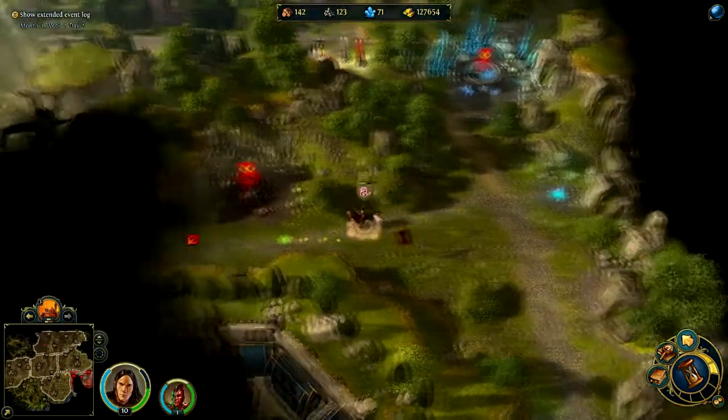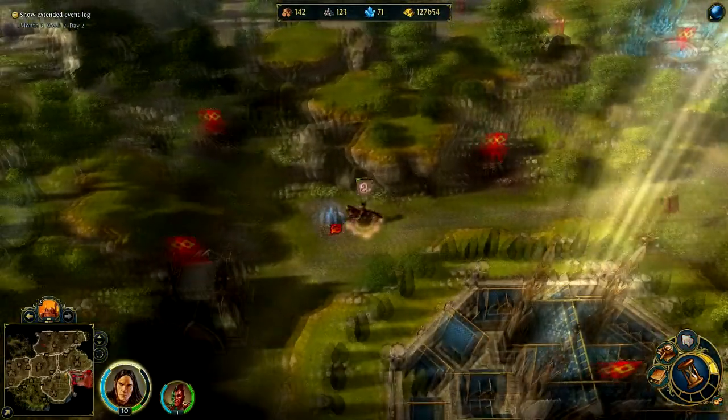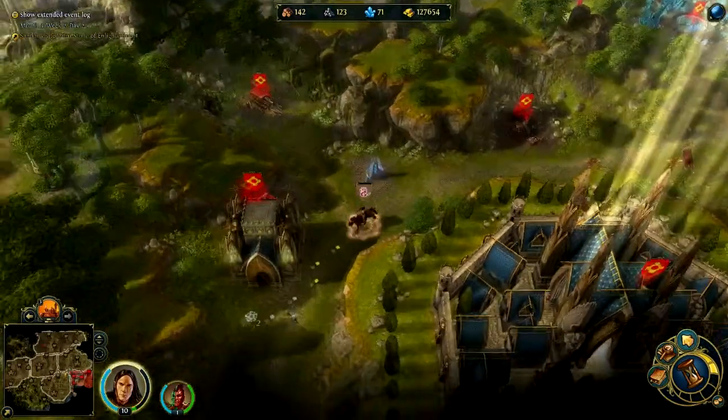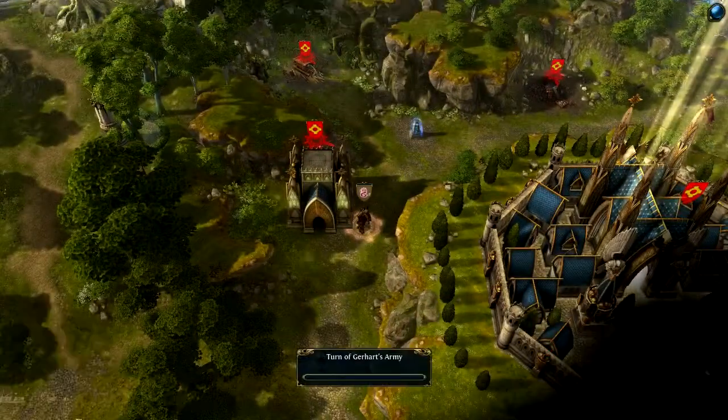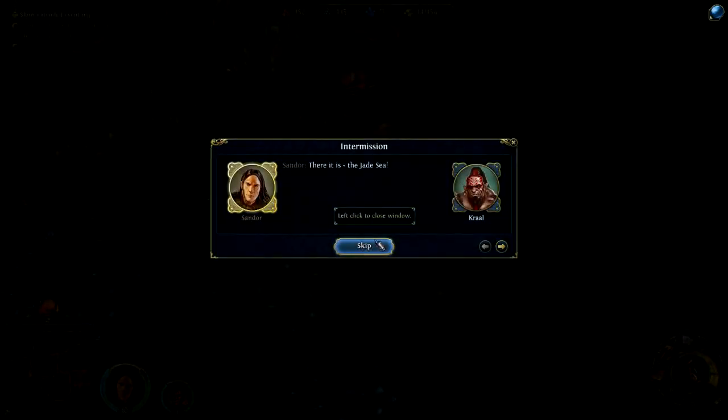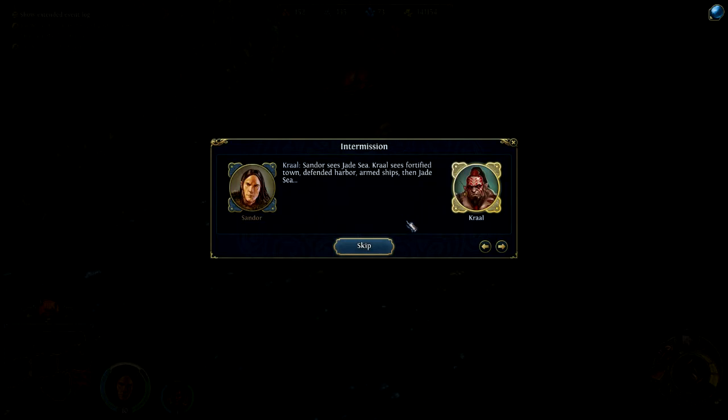This episode will finish off this map, and then we will have another one next time — another map: the Jade Sea. Sandor sees the Jade Sea. Kral sees a fortified town, defended harbor, armed ships — then the Jade Sea.